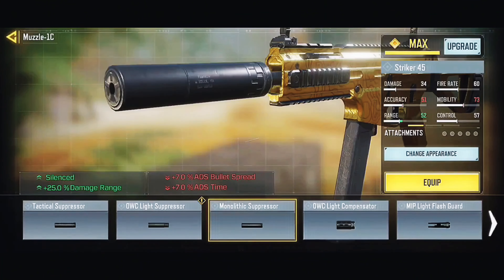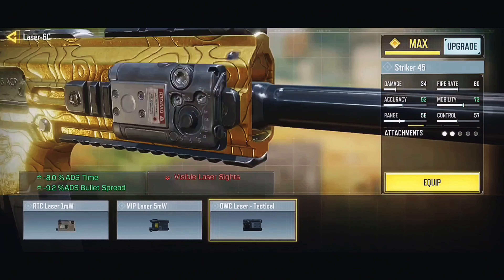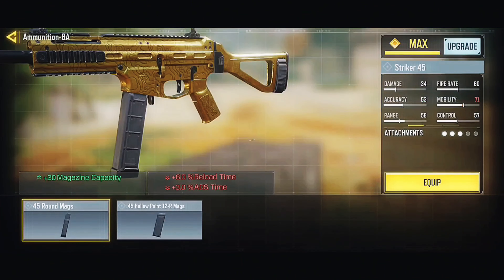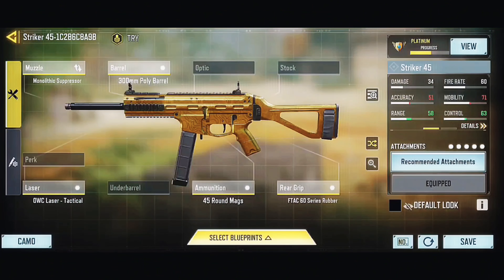For the gunsmith attachments: use the Monolithic Suppressor to increase damage range and silence fire. Use the 300 Poly barrel to increase damage range and cadence. Use the ALK Tactical Laser to improve aiming time and accuracy when aiming. Use the 45-round mag magazine. Use the FTAC 60 Series rubber to decrease vertical recoil. This is the best aggressive gunsmith for the Stryker 45.